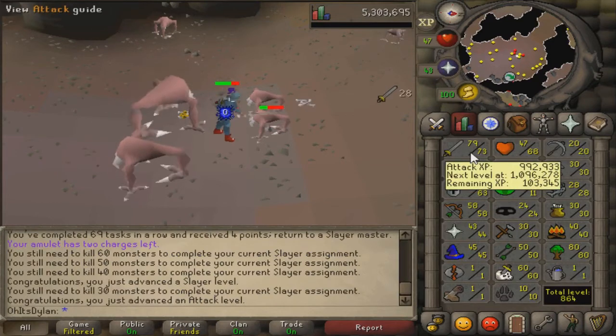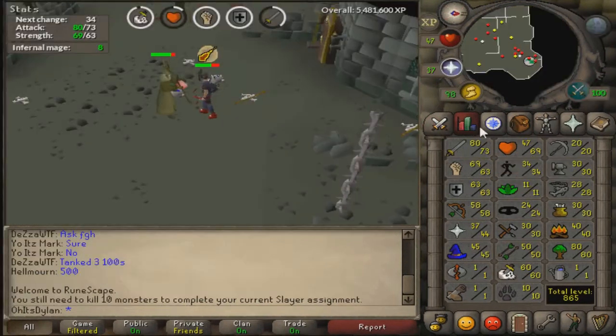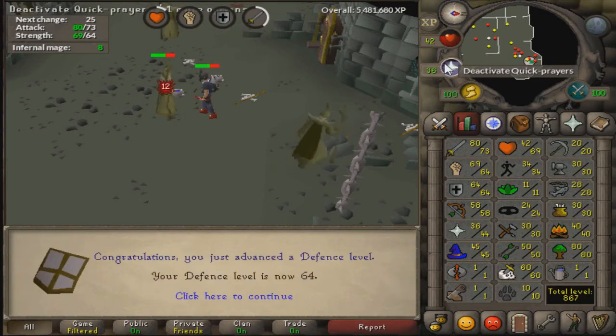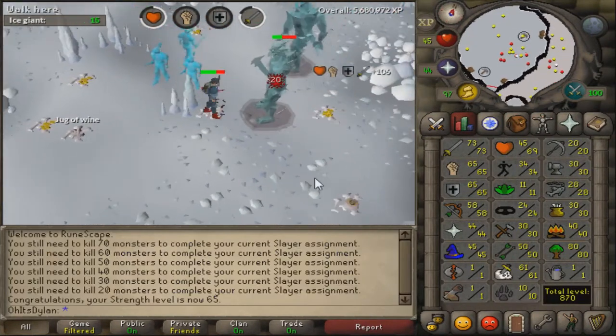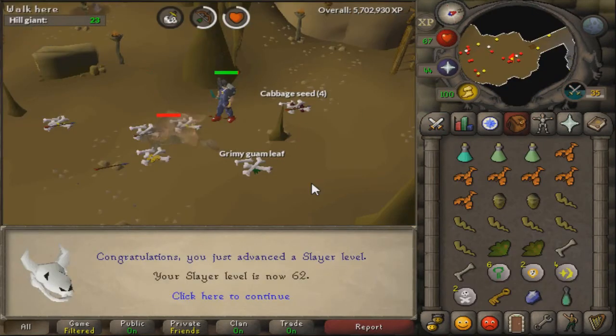One inventory is like 81k and I think I killed 13 in a trip because I have potions and I don't want to drop them. I'm going to go over my stats right now. I am at 74 attack, close to 75. When I do get 75 I can use God Swords.